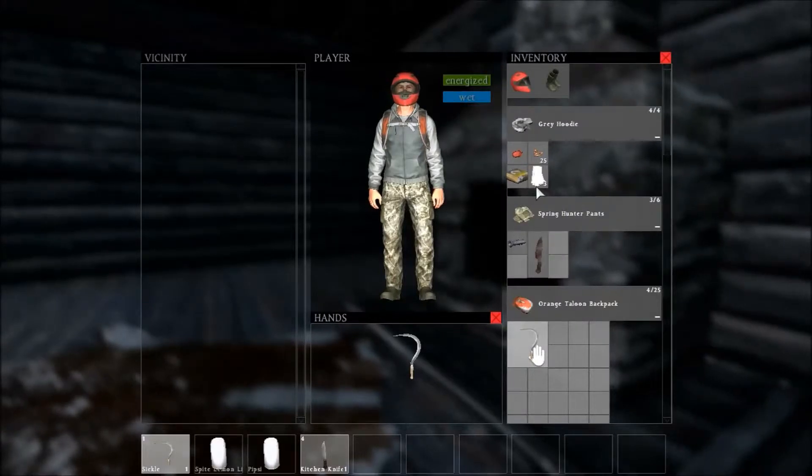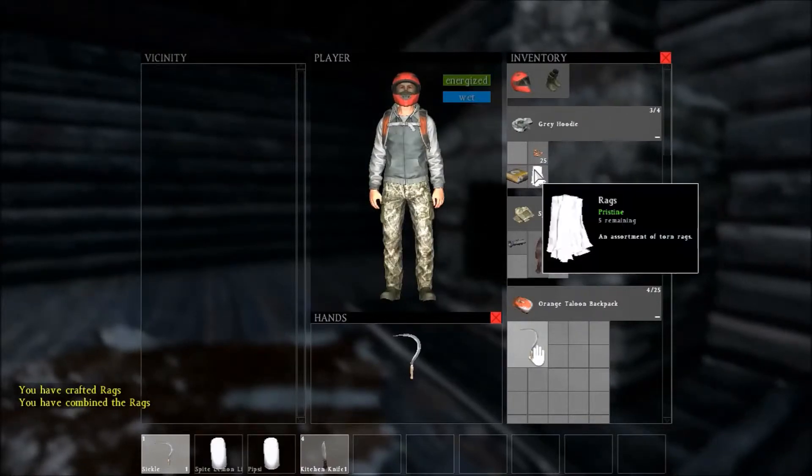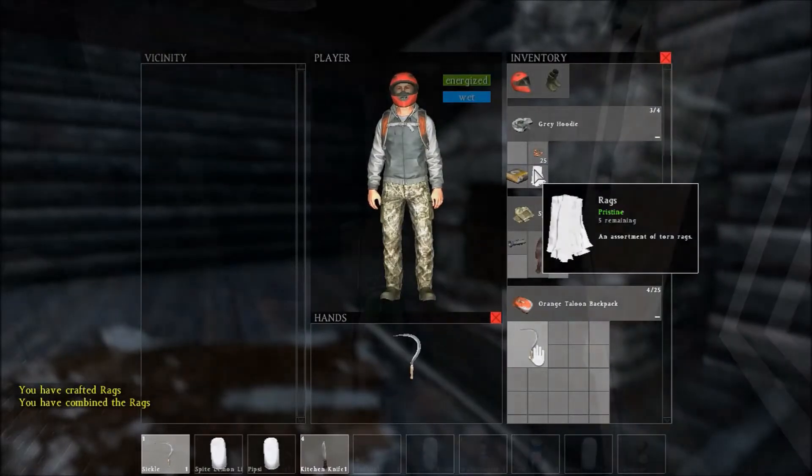In addition to shirts, you can also use bandanas of any kind to make rags. Right-click on them and tear them into rags. You can stack them — handy for any time you catch a stray bullet or a stray bite.